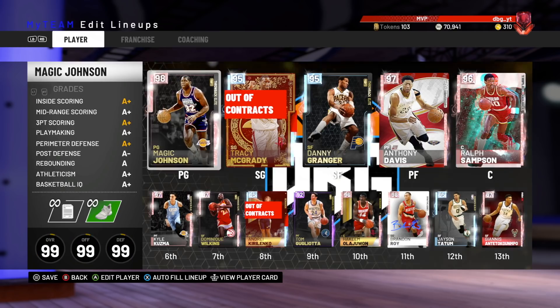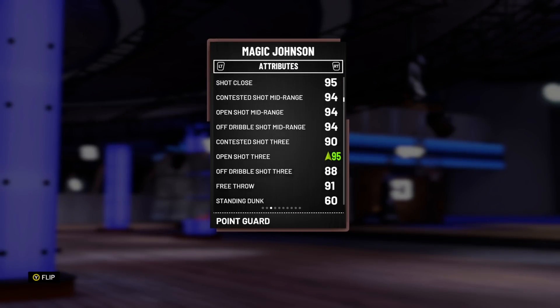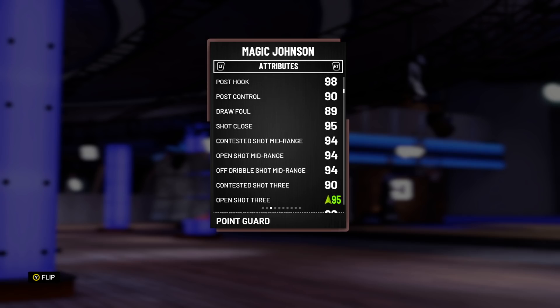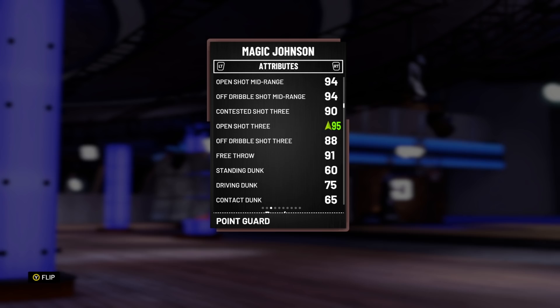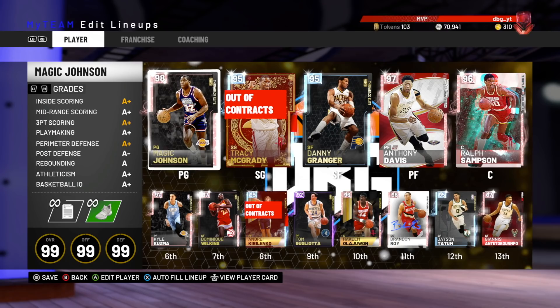With Mike DeAntoni coaching as well as the 3-point shoe, this Magic Johnson gets a 99 open shot 3. He's also got a decent off-dribble and contested shot 3, so if you give him an inch of space he is going to hit shots. A slower release, so he's not going to completely light teams up like a base 11 shooter, but if he gets open he's going to hit shots. He's also such a mismatch problem because he's got an unbelievable post-hook and a decent post-fadeaway, so he can just dominate if someone tries to run an actual point guard.